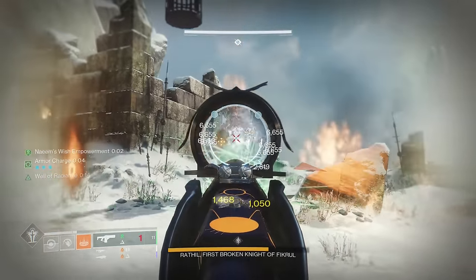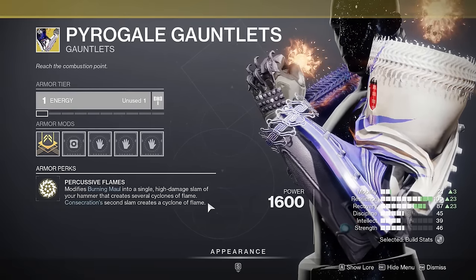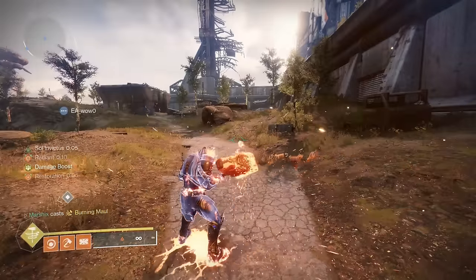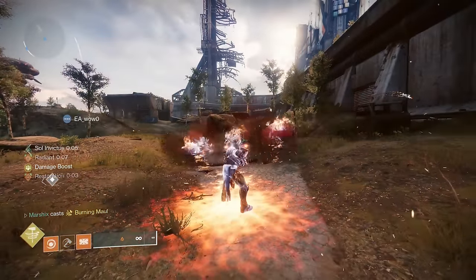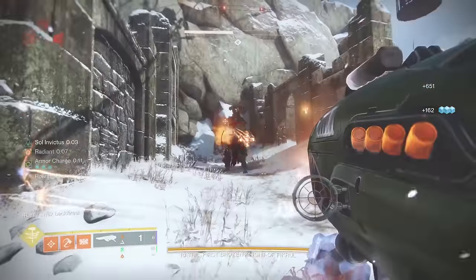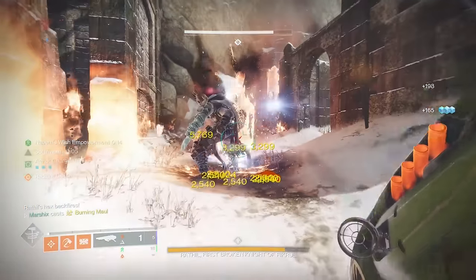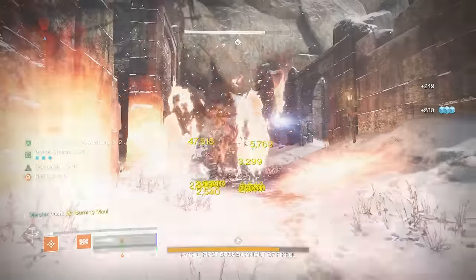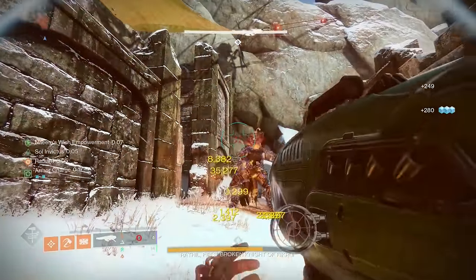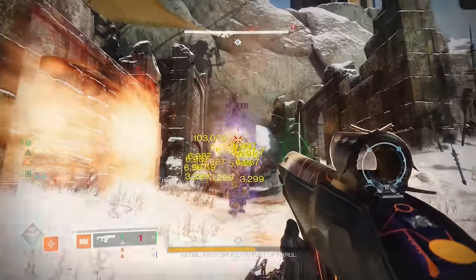Titans also have a similar version of this build. We're taking Dragon's Breath and pairing it with Pyrogale Gauntlets for an easy way to create ignitions and deal massive damage. This turns your burning ball into one really powerful slam that creates fire tornadoes that Scorch. Shoot a boss with Dragon's Breath, pop your super right in the boss's face — it will ignite, reloading your Dragon's Breath so you can shoot it again. Then DPS with your special weapon while you wait for it to refuel. This is actually really good damage in solo dungeons, and it's the build used to get solo flawless Warlord's Ruin.